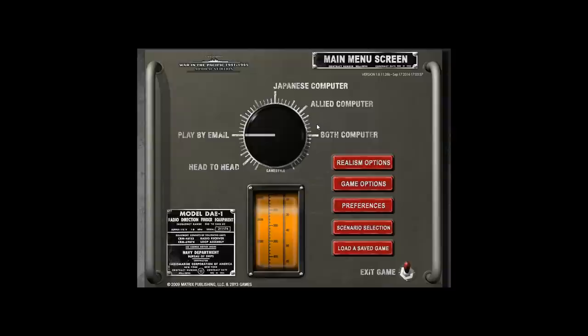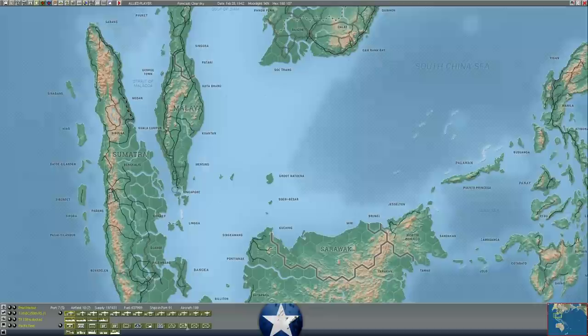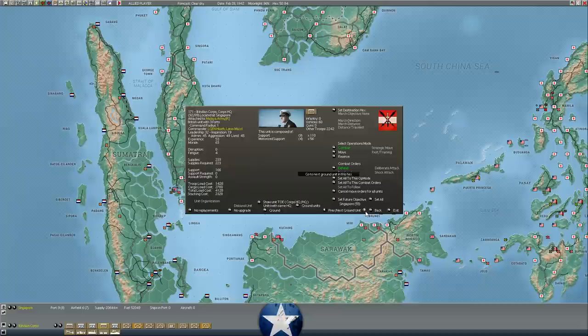Singapore held. It didn't lose any of its fortifications. Its assault value only dropped by 50, so these troops are actually still in pretty good shape. Their morale is dropping from the constant Japanese attacks — that'll impact their fighting ability — but they all have good supply and their experience is getting better. These guys are up to 50 experience; some units are at 70, though I think those are mostly support units.